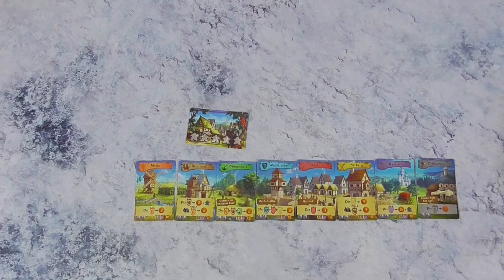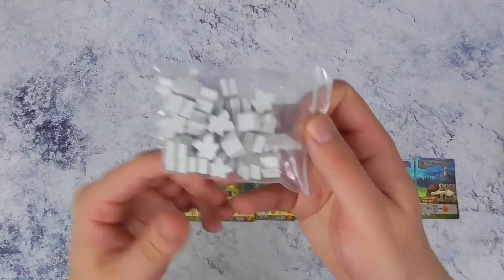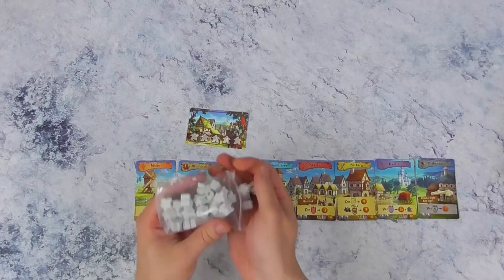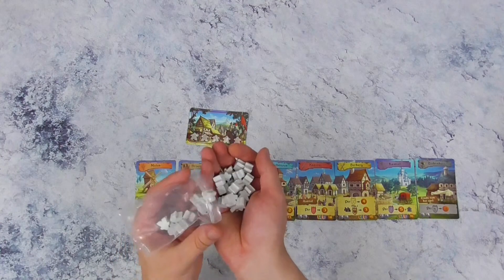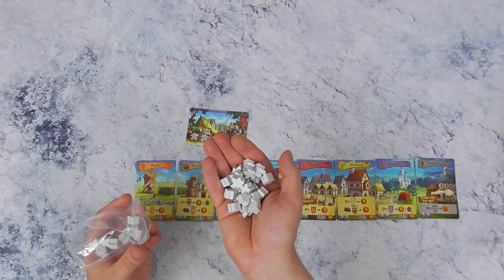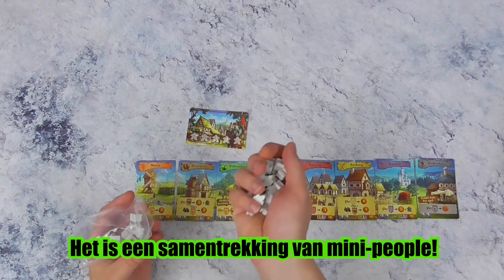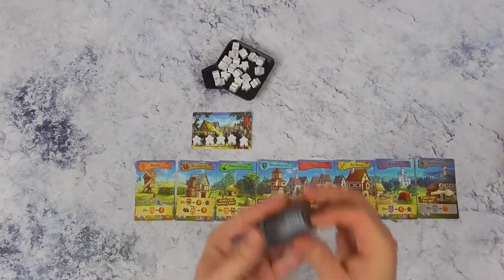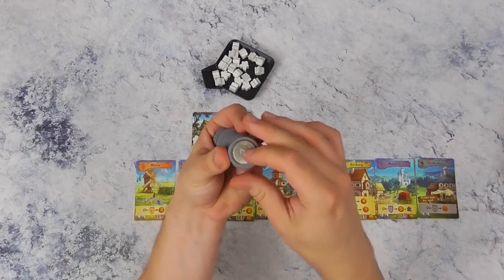Iedereen mag zijn kaart ook vullen met Miepeltjes — dat zijn deze houten mannetjes. Leg de overige Miepeltjes in een voorraadje centraal op tafel. Er mag ook een voorraadje van de munten op tafel.